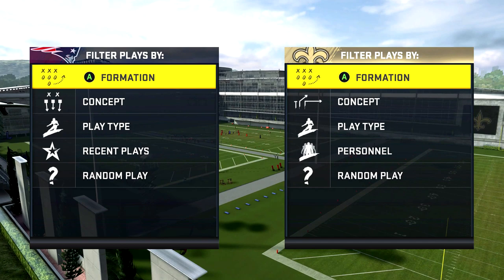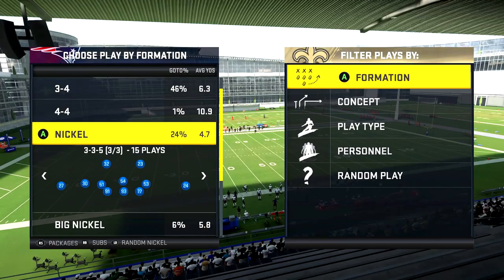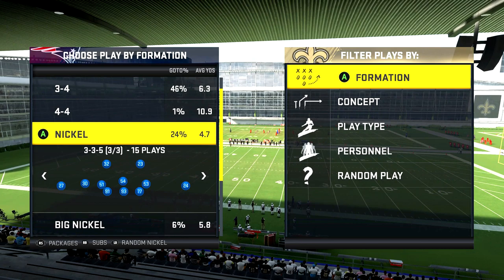We're going to be in the New York Giants defensive playbook — remember this, one of the best playbooks in the game. I'd say Giants and Jets are probably the two best defensive playbooks right now. So if you want to develop a defensive scheme, it's probably going to come from those two. So we're in Nickel 3-3-5, a classic formation — a lot of people just don't know how to run it still.